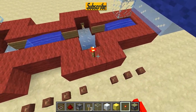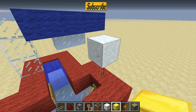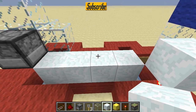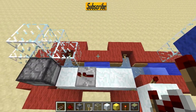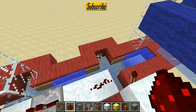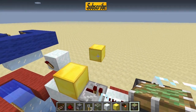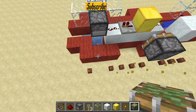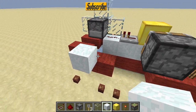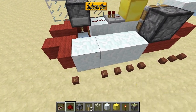Then you need to place a torch here, a block above the torch, and another torch here. Then put some blocks down like this. Place redstone dust here. Then place a block here and go down like that — there's a piston. Over here you place a redstone torch, place a block on top, and then go like so with some redstone dust like that.